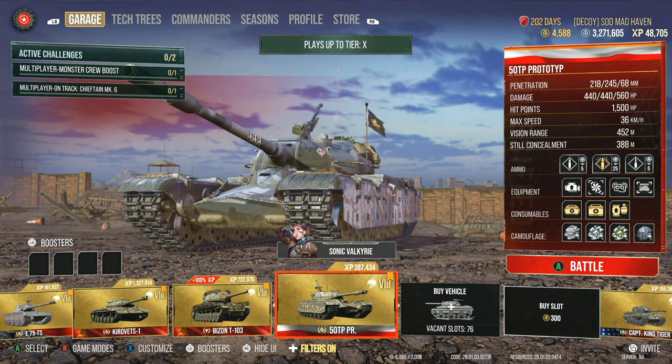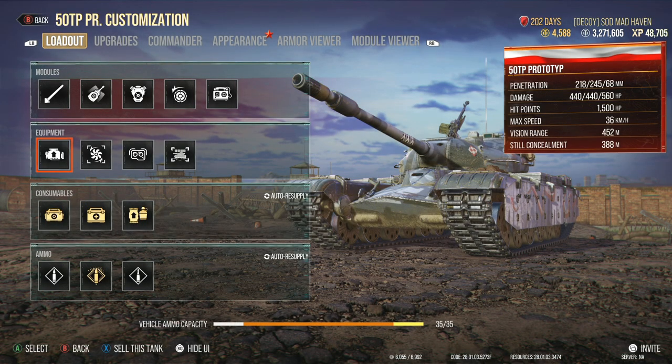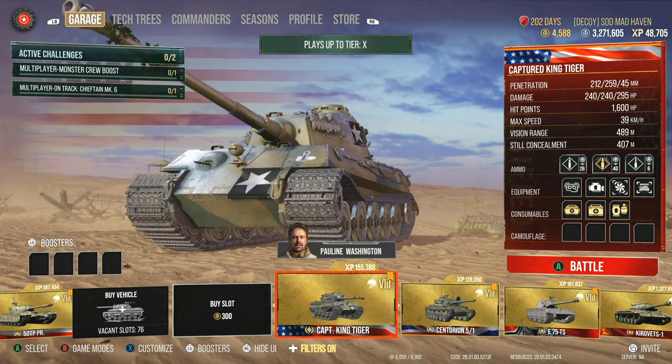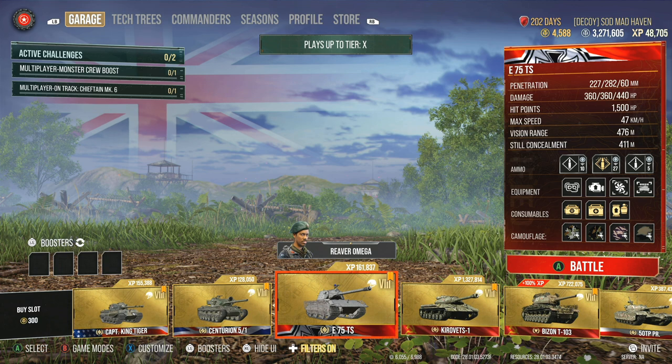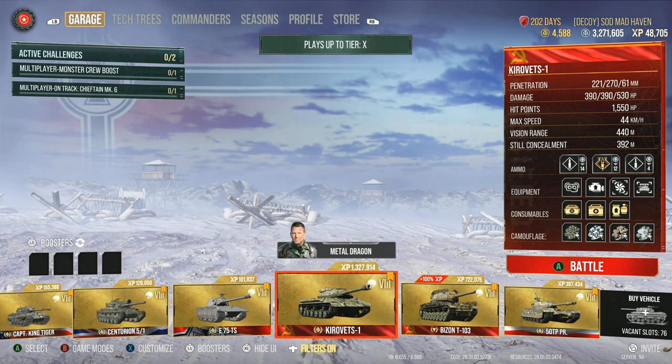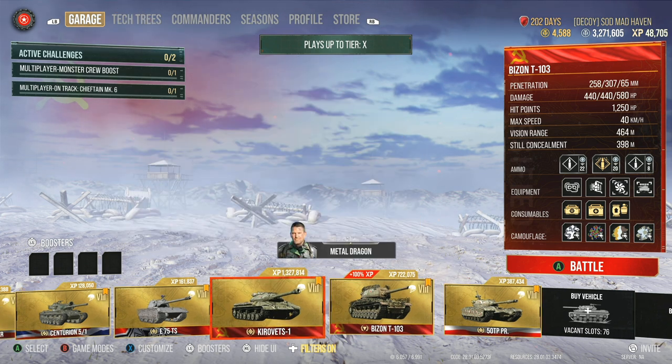Up next, we're going to be taking a look at the 50TP. And yes, Power Terrain again. King Tiger — Power Terrain. Centurion 5/1 — Gun Rammer because it's a medium with really good power to weight. E-75 TS — Power Terrain. My Kreevets — Power Terrain. My Bison — Gun Rammer. It just really depends. Sometimes you have tanks that are really good all around and you don't need to bolster your reload. 12-second and 11-second reloads are totally okay with 360, 440, and 390 alphas — if you can get into position, that's going to make the difference.